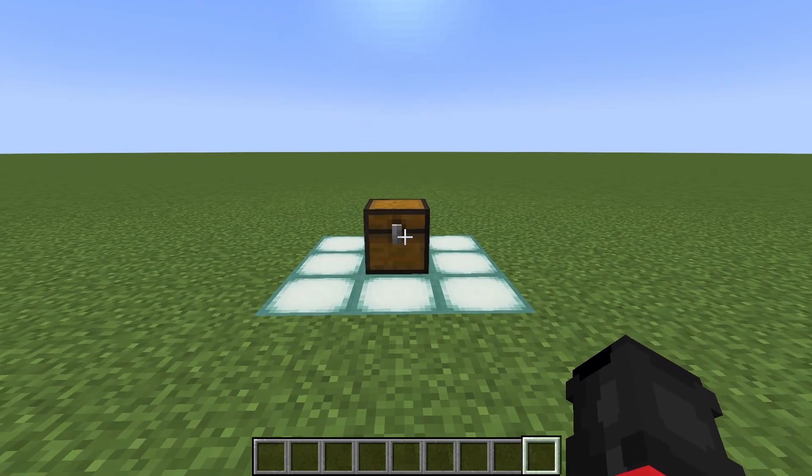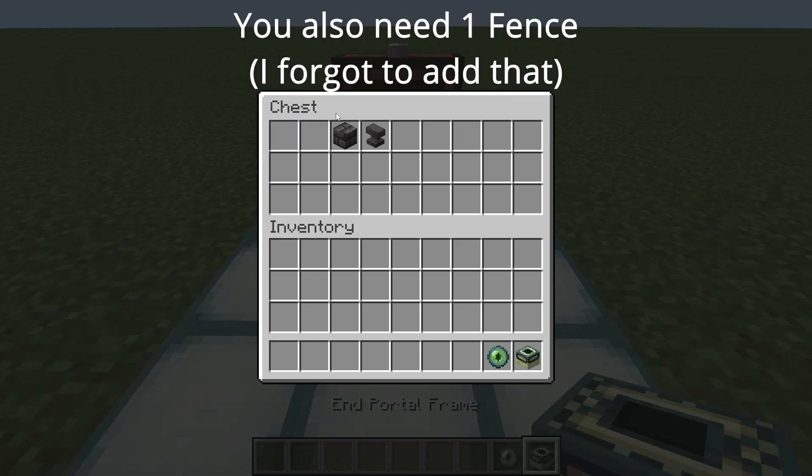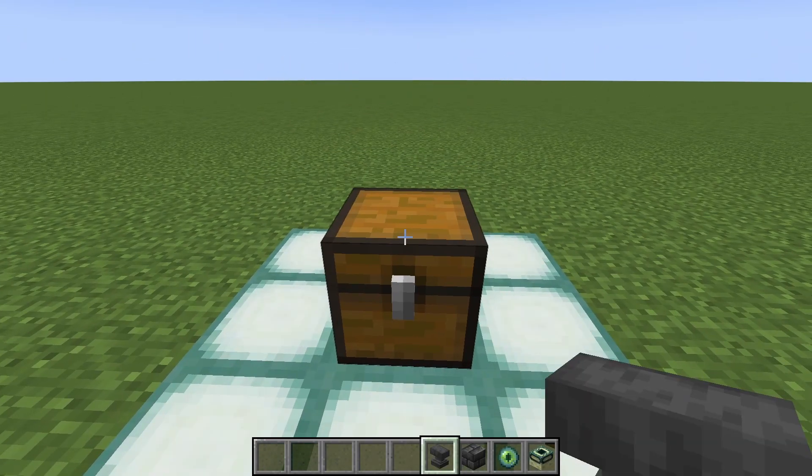The first dupe we're going to be doing is using an end portal to dupe anvils. All you'll need is your end portal, blocks of your choice, and an anvil — as many as you want.